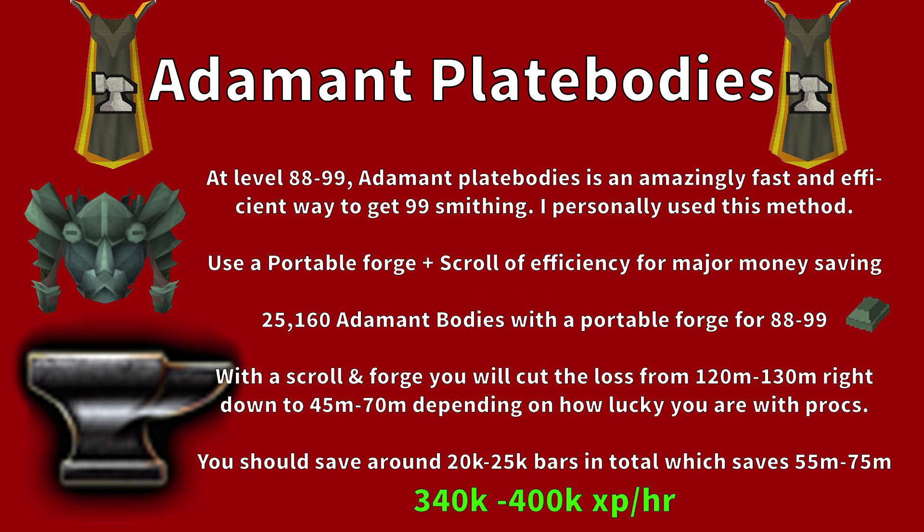Between levels 88 and 99 you'll want to make Adamant Platebodies. These are an amazingly fast and efficient way to reach 99 Smithing — I personally used this method. Use a Portable Forge and a Scroll of Efficiency for major money saving. You'll need 25,160 Adamant Platebodies from 88 to 99. With the scroll and forge combined, you cut the loss from 120–130m right down to around 45–70m depending on your luck with the procs. You should save around 20,000 to 25,000 bars, saving 55–75m. I personally only spent 35–40m getting from 88 to 99. Adamant Platebodies are 340k to 400k XP per hour with a Portable Forge — absolutely insane.